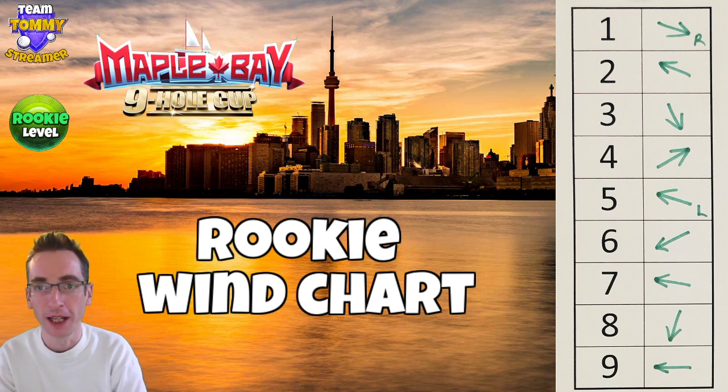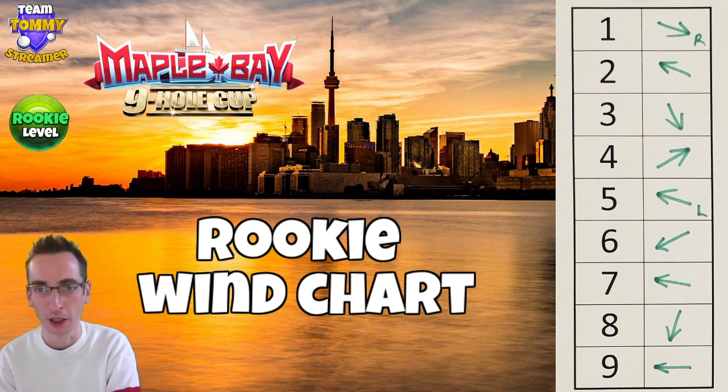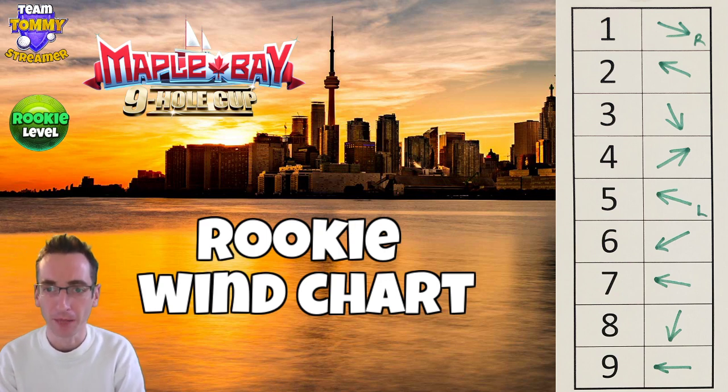Number one — that's a right-hand route shown there, hence the letter R. Hole number four: the arrow shown there is going for green, which I do believe is possible with certain clubs and balls. If you do go right side on hole four, it's a little bit more of a level crosswind. Left-hand route shown on five.